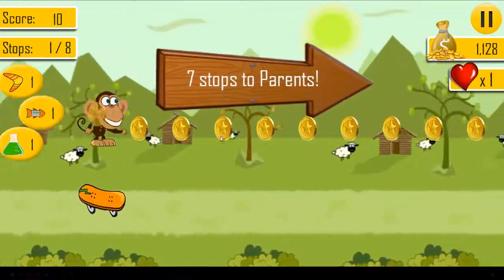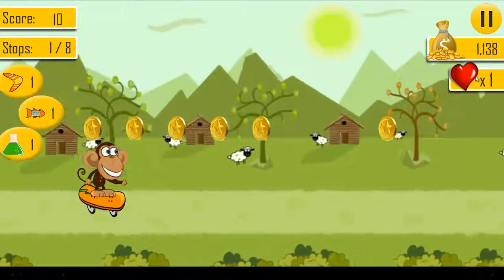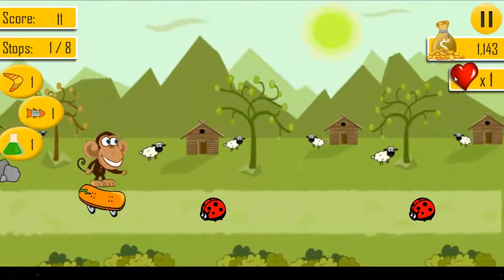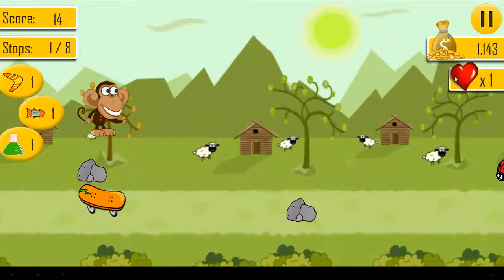These are the coins you collect. It shows how many lives you have — you have three lives. If you die, you just have to start over. There's no continue, basically.